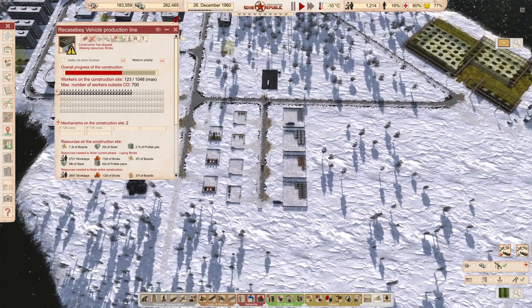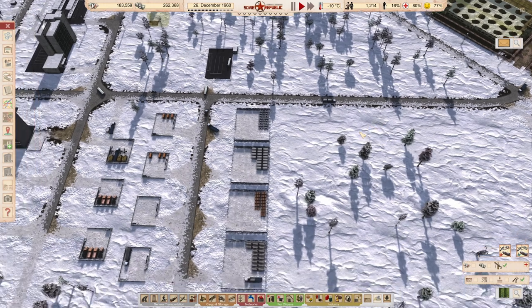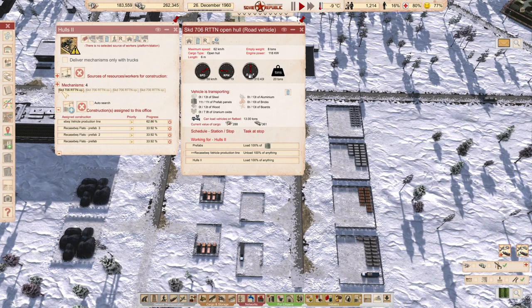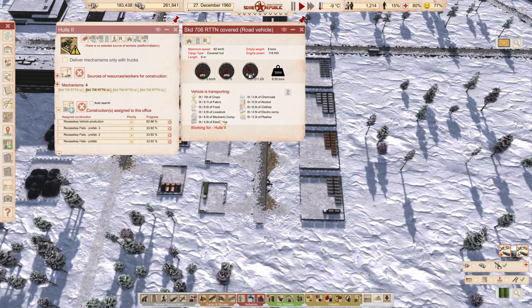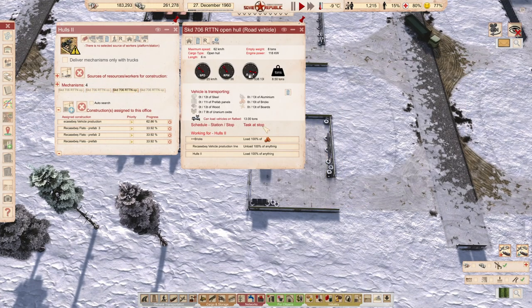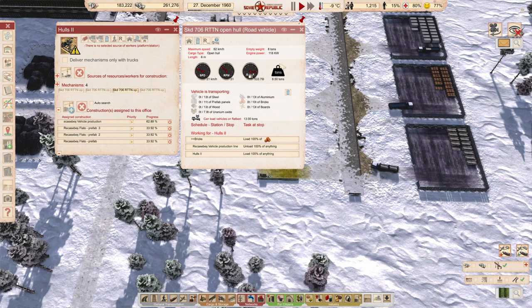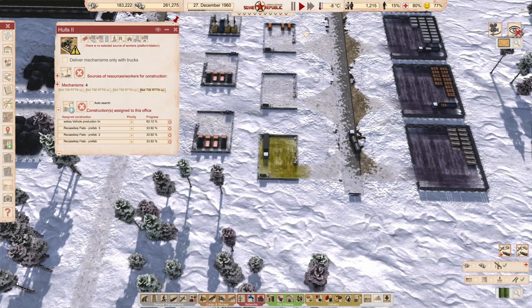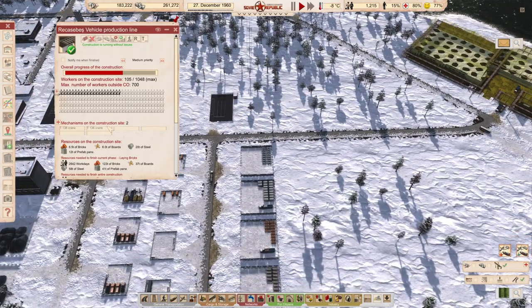We have seven vehicles - let me check what each one is doing. You are getting the prefabs, you are loading bricks, there's a covered hole. I'm sorry, I have to check - you are loading bricks. I think you were getting something. Yeah, this could have been smoother.